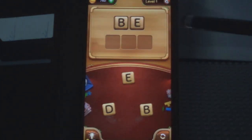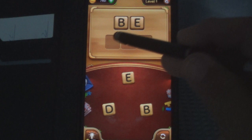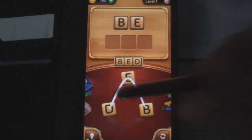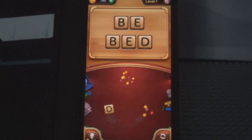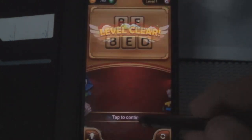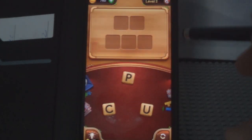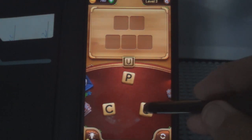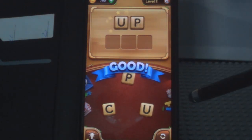Click the start button — there we go. I've already got one word there and they got three letters to go. Let's see what we can do. B-E-D, BED — that's a good one. Clears that level and gives us points. Tap to continue. Now we've got a two-letter and a three-letter word. Let's see — C-U-P, that's one — a two-letter one.